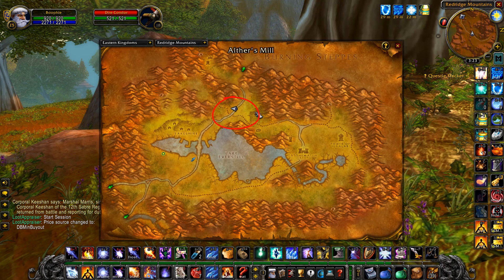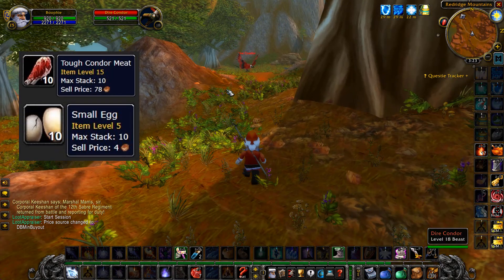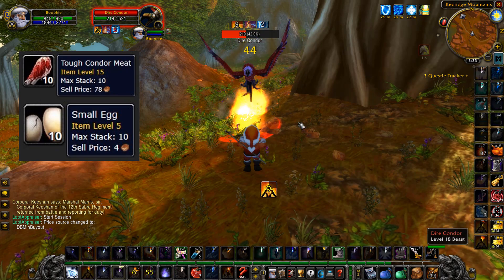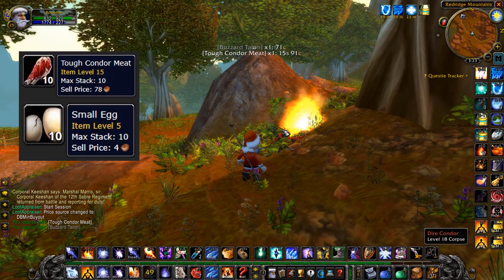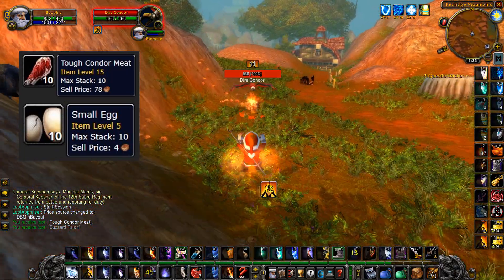Over in Redridge Mountains, right here at this location, you're going to find these birds. They have a really good drop chance on small eggs, and you also get tough condor meat, which is used for a quest, while the small eggs are used for this event. The price on these is really good at the moment.